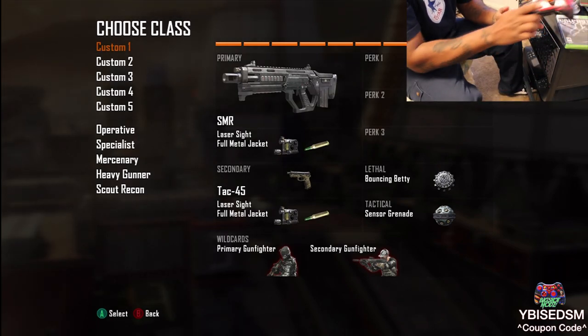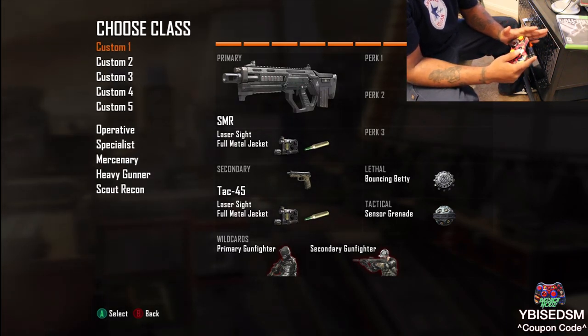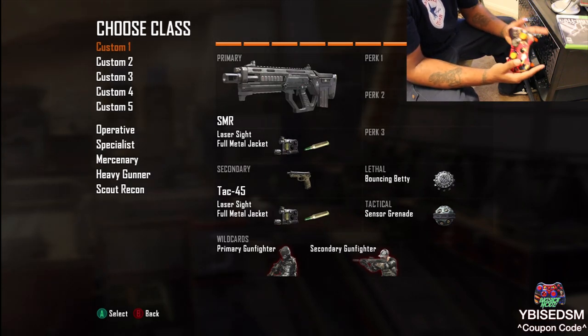Now you guys can see from the class on screen — I got the SMR, only got laser sight and full metal jacket. If you know what the SMR is, it's a semi-automatic weapon, which means it only shoots one shot.